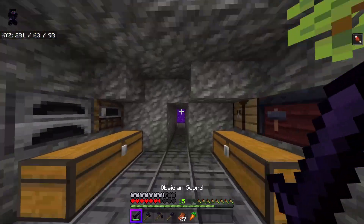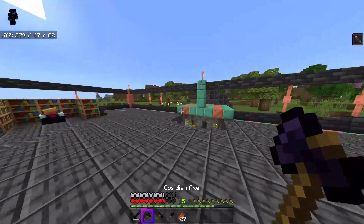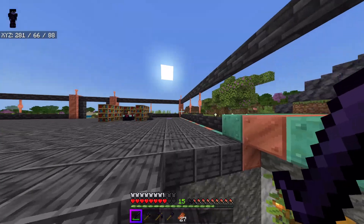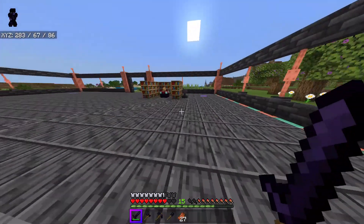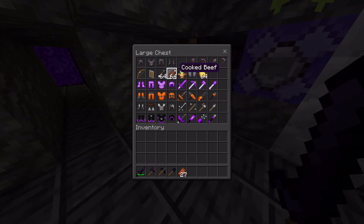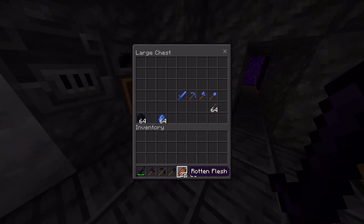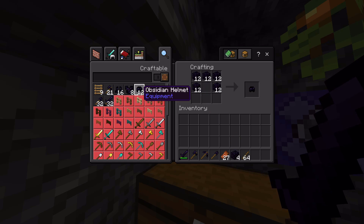If you don't want to worry about repairing anything or getting mending or enchanting, and you just want a set of gear that's going to last you for a long time — maybe a sword for a mob farm where you already have strength potions, or a pickaxe for an AFK farm — obsidian is great. You don't want to waste your diamonds or netherite on that. Same goes for shovels, axes, or armor you can just throw on. And just to prove it, you can craft all of these things with obsidian just like regular crafting recipes.